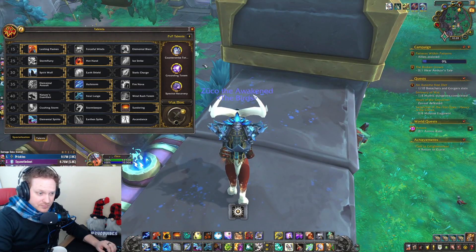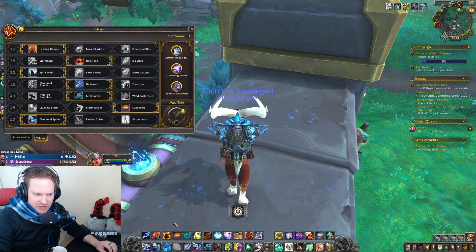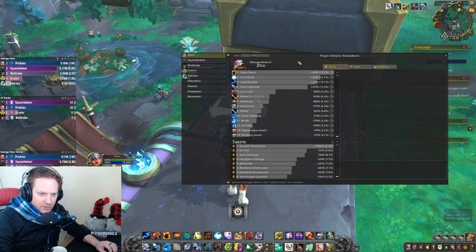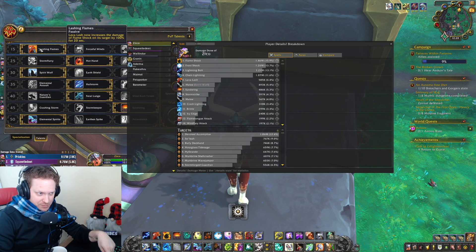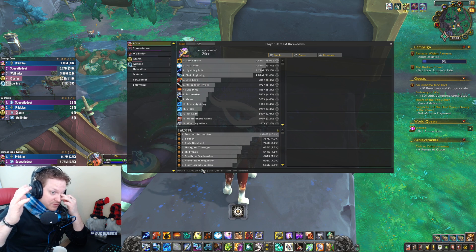It actually turned out to be really good. The playstyle is interesting — if you get a Hot Hand proc, you're tab targeting through enemies to get the Lashing Flames debuff. You can see in our damage overall that Flameshock was at number one. Your Flameshock damage is going to get boosted by Lashing Flames, but you have to be tab targeting through enemies as soon as you get a Hot Hand proc.